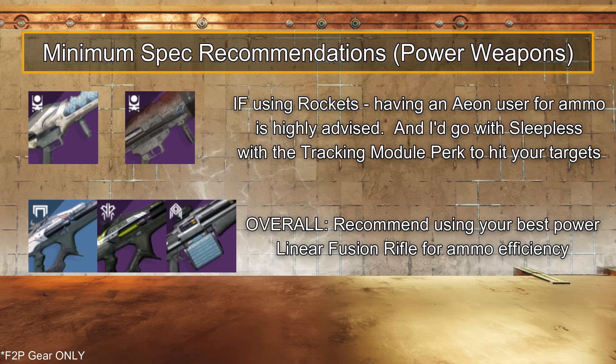For power weapons, it's a little tricky. If opting for a Rocket Strat, then Sleepless or Heretic, just make sure to have an Aeon user with Scavenger mods to not run into an ammo issue. Otherwise, the rare King Cobra 4FR if you have a high artifact level; if not, then Typhon 4FR is the play. And having someone on Seventh Seraph Saw would be okay for add clear if need be.